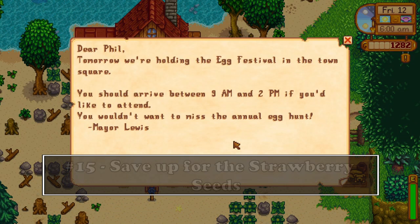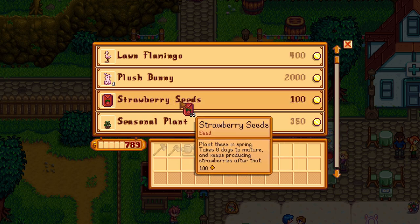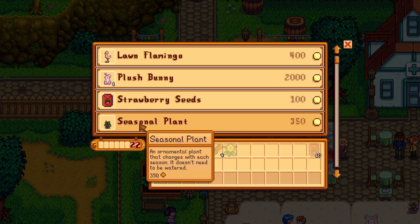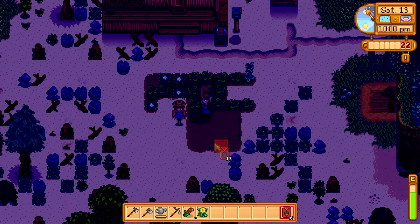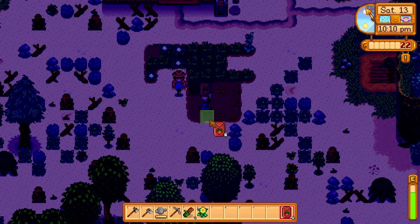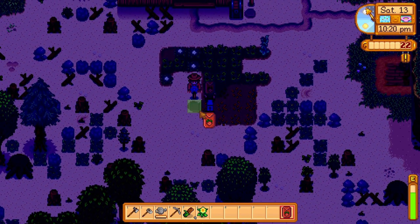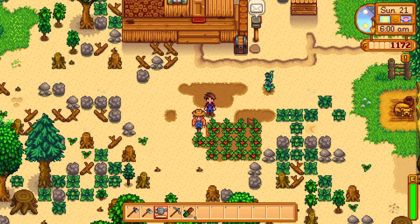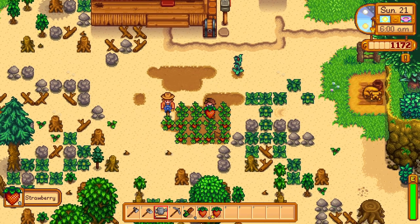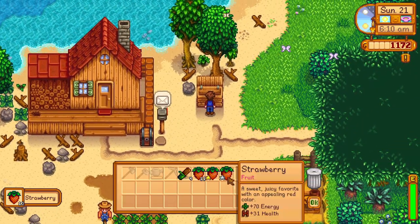On the 13th of spring there's the egg festival in Pelican Town, and this is where you get strawberry seeds for the first time. This is really important for new players — you'll need to gather money and resources specifically for this day because strawberries are quite valuable and can give you a lot of money. Before spring ends you can get two harvests from the strawberries. The most important thing is to save up enough money to buy the strawberry seeds since they cost 100 gold each, so the first few days of the season you should focus on gathering and saving enough to buy as many as possible.